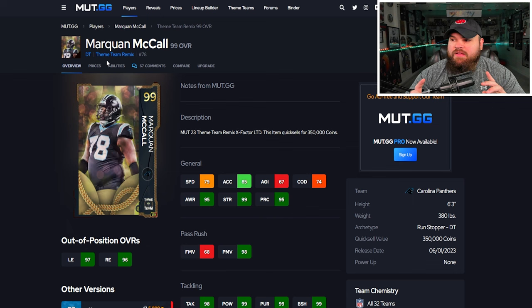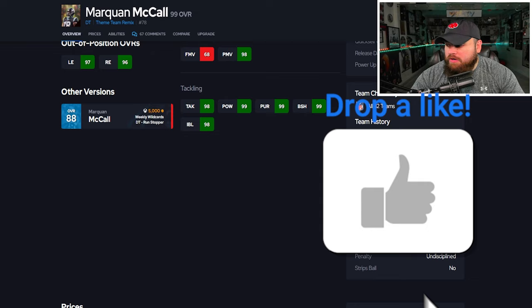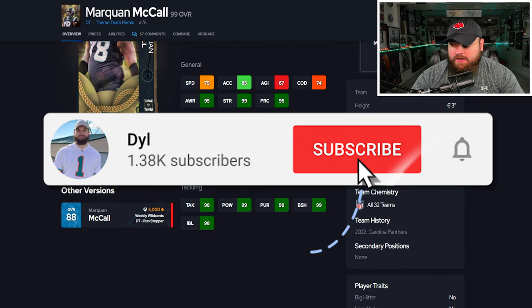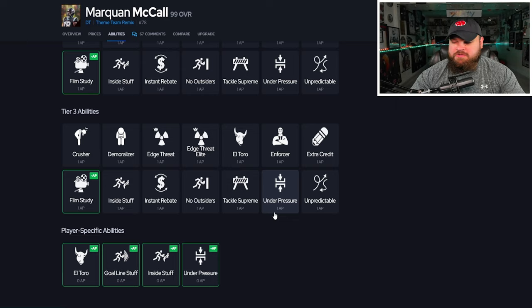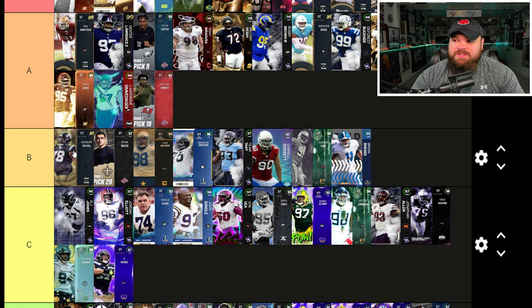The last card is Mark Juan Macau. He can be up to 81 speed with 87 acceleration. He's 6'3", 380 and can get every single team chem, which is a positive. The finesse moves look really bad, but he has great power moves, block shed, and impact blocking. He only has bull rush on yes, so we can block out the finesse move rating. But every DT at this point has way better physical stats than him, and he gets the same abilities. I'm not too high on the card — I'm putting him B tier. That's really just from a physical stats standpoint. I'd rather use everyone in A over him.